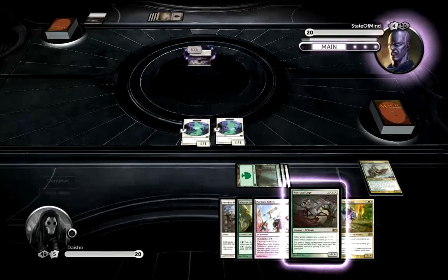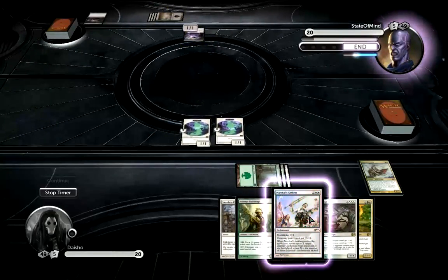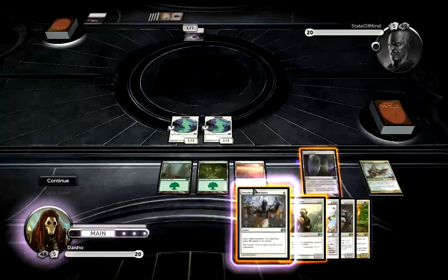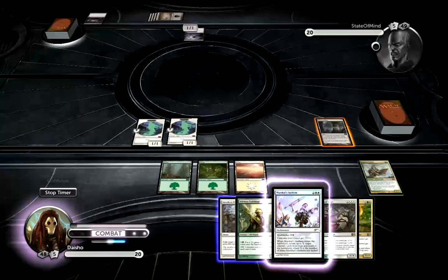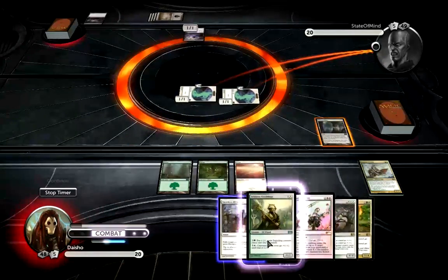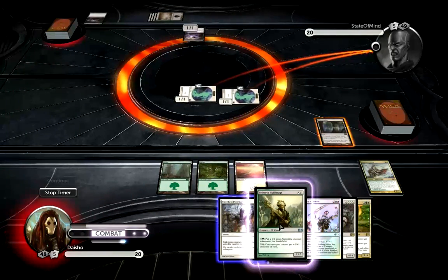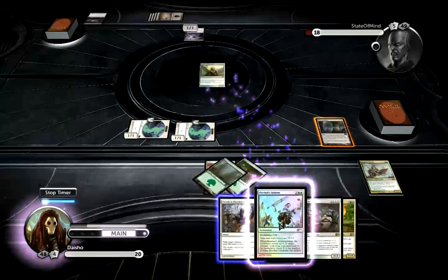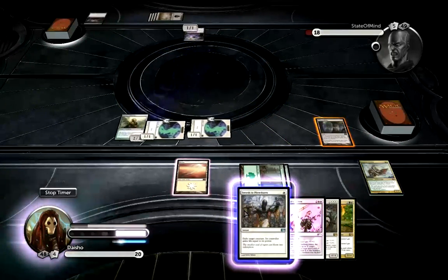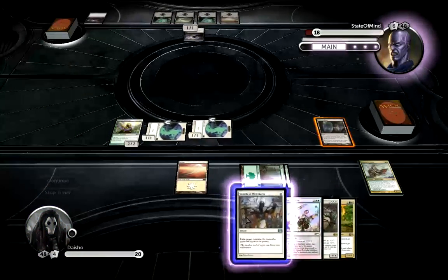So he's just going to play a Liliana Shade here. That's fine. If he's tapping out to use his Shade every turn, then I'm going to be fine — I think I'll be able to win that game. So I'm just going to play this for Forest Forest, and that leaves me with Swords to Plowshares up. If he just pumps all the way, I might just Swords that. I probably won't.